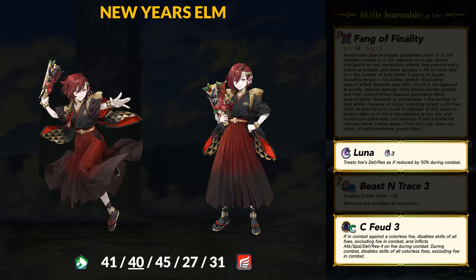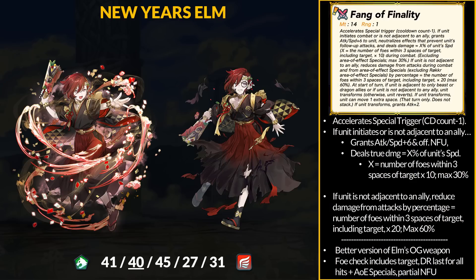For old skills, Elm has Luna as his special and Colorless Feud — probably because the regular Ash and Asker were colorless. For Elm's weapon, Fang of Finality, this is similar to his original weapon but we never got playable Elm. While Ash has more conditions to meet, Elm's weapon is just easier to use and stronger than before. If Elm initiates or is solo, he gets plus 6 Attack and Speed and offensive null follow-up. He also deals true damage per hit equal to X% of his Speed during combat, where X equals the number of foes within 3 spaces of the target including the target, times 10, maxing out at 30% Speed.